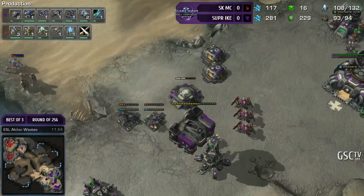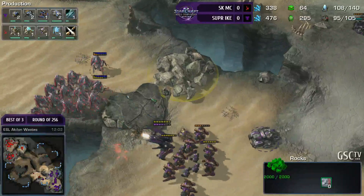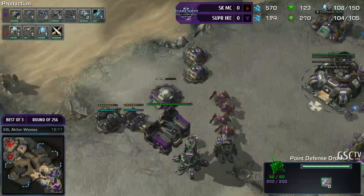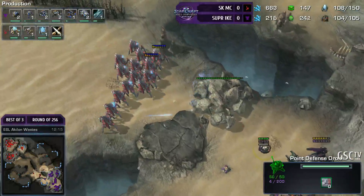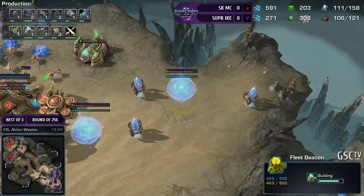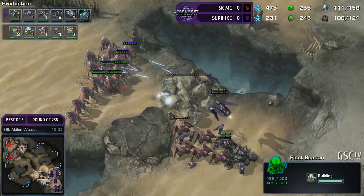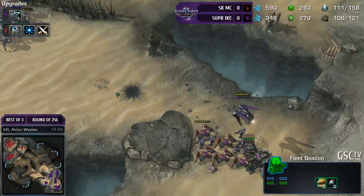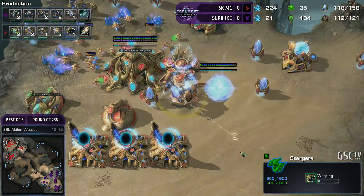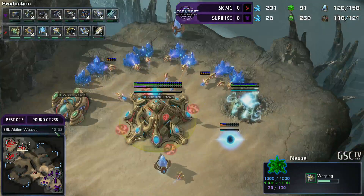Ike wants to take this pocket third base — the Command Center is about to finish and he's busted down that Rock Tower. MC's third base is also about to complete. Is MC going to stick to these Stalkers or make a quick switch with the second Stargate he's adding on? I have no idea what MC is doing — I don't think this is the most legit opener I've ever seen him do, going into Blink Stalkers on two bases, grabbing a third, then going into double Stargate play with a Fleet Beacon. He does lose a Stalker to the Siege Tank taking out the rocks, but he's in quite an all right position — and there it is, a ridiculously early Tempest at 12 minutes in from MC.